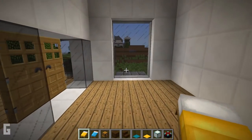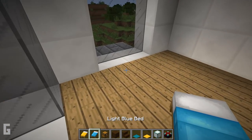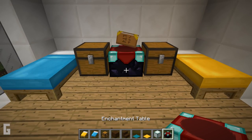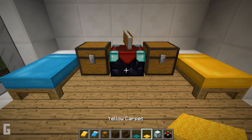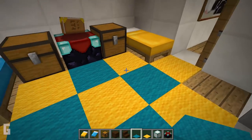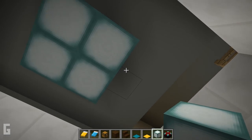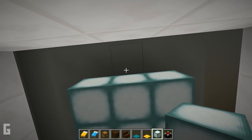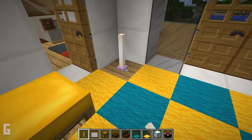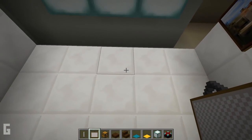Now let's move on to the guest bedroom. Place beds in the corner, chests on the sides of the bed, and an enchantment table in the center. And then we can add carpet on the floor and sea lanterns up top. Along with end rods in the corner, and this could be the lamp. And then we can add paintings around the room.